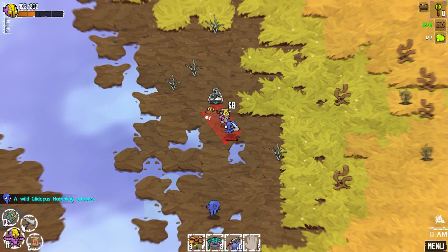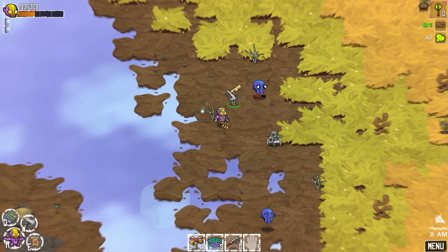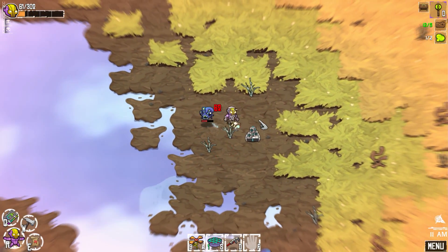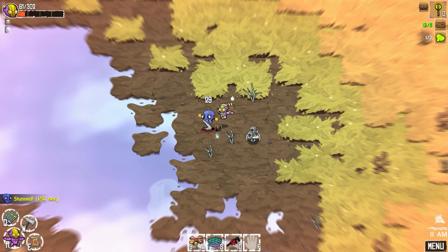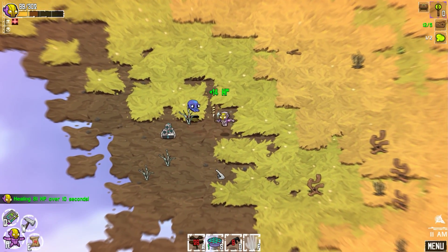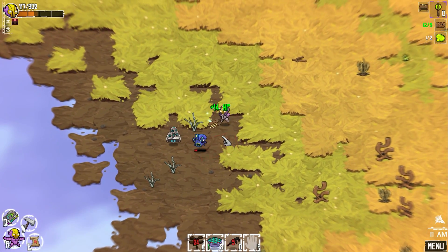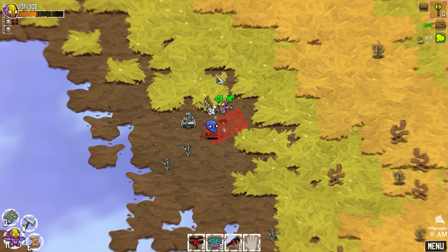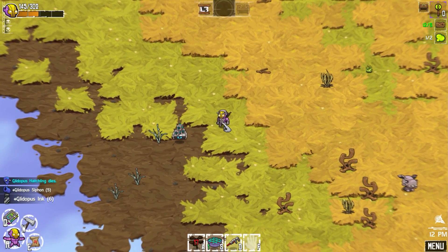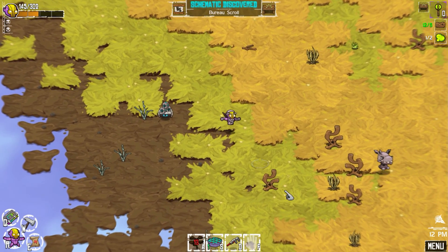I kind of want to kill this guy again, but then I kind of don't — I haven't found a use for his stuff yet. We should stun for longer. Let's recover. Oh God — oh God. Move. Boom — schematic! See, I'm glad I killed him. Bureau scroll — butterscotch. I see what you did there.